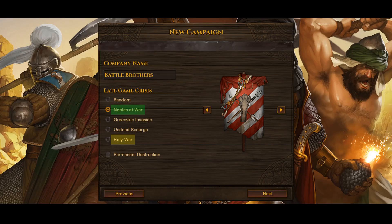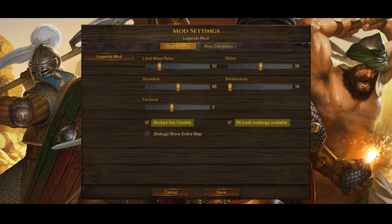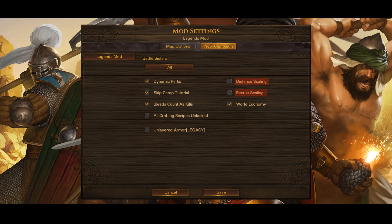Nobles at War is the easiest late game crisis. Both Noble War and Holy War are easy as you don't have to join the wars, but the Noble War is simpler and safer to profit from. Learning on easier difficulties and higher starting funds is recommended until you get a grasp of the game and the mod. Iron Man is strongly not recommended, as you can very likely lose saves to crashes with this setting. Decked out citadels and all trade buildings available are not crucial, but I recommend them as they allow better citadels on the map and ensure at least one of every trade building is present.